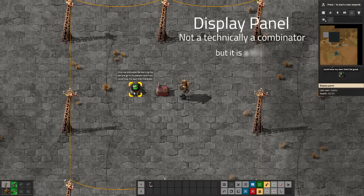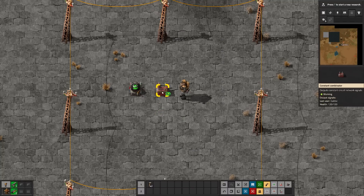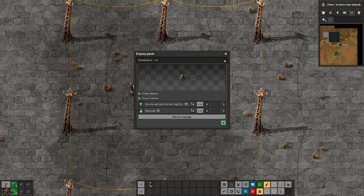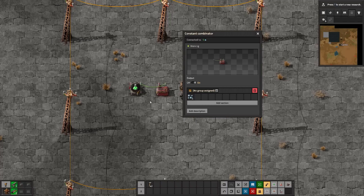There's also another new combinator called the display panel. Basically what it does is show an icon and maybe a message. If you click on it, you can set it all here, and you can add options like 'always show' or 'show in chat.' But there's a hidden feature - if you hook it up to a combinator and click on it, you can actually have different things show based on different conditions. Those conditions are simple: you essentially have one signal you can look at, and you can do a single comparison against a number or another signal. You can reorder these and change what displays by simply changing the value.